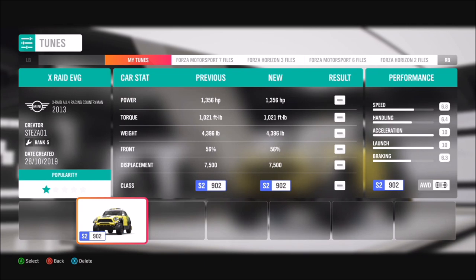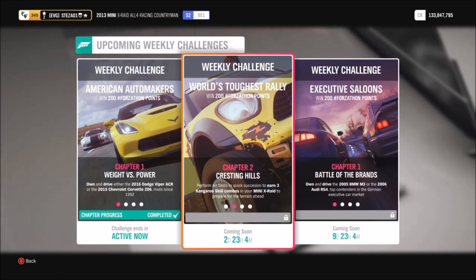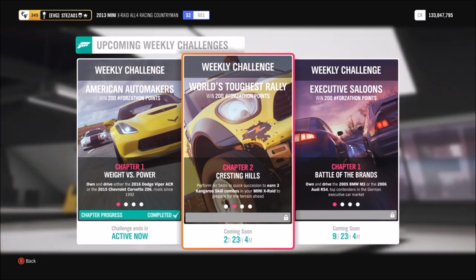I've created a tune for it — as you can see here, it's pushing almost 1400 brake horsepower. It's called X-Raid EVG and it's a pretty nippy little thing. Now the first challenge wants you to get three Kangaroo Skills.